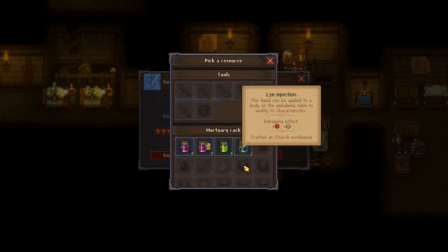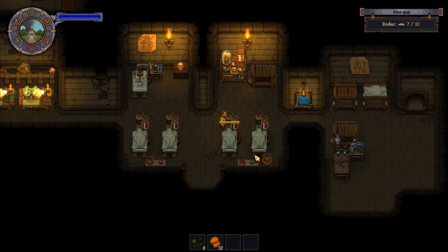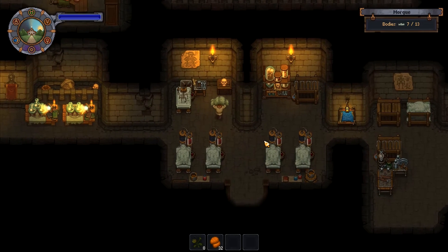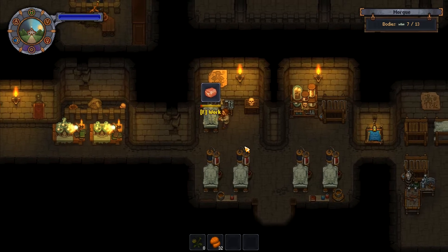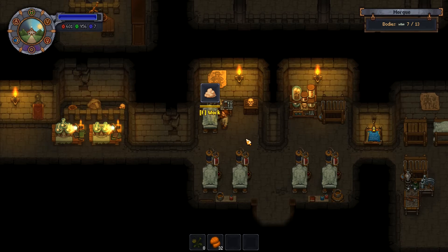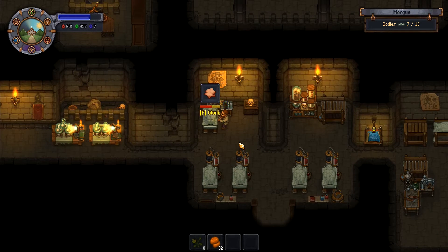Let's get going with that one and that one as well. While those are cooking up, we'll do a little bit of work on here. We want to take the fat out of this one and the other bit — the flesh. Take those three items out and then that body is done — that one can go down for burning.